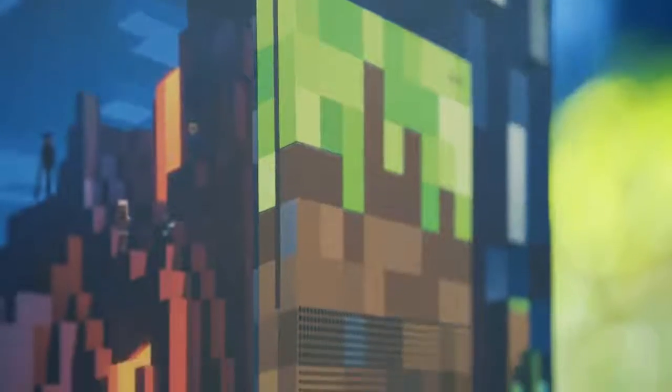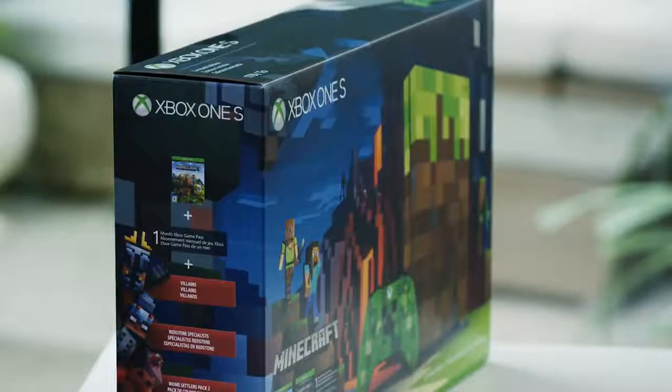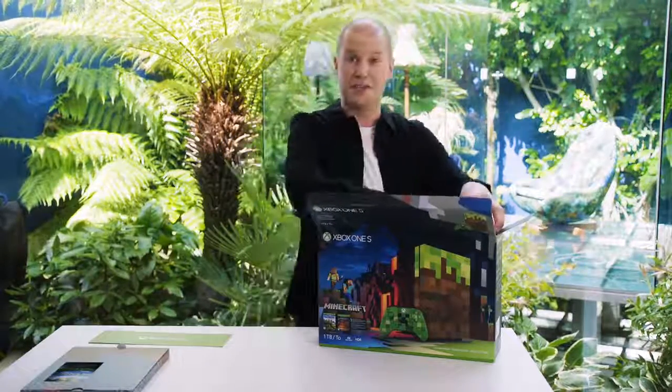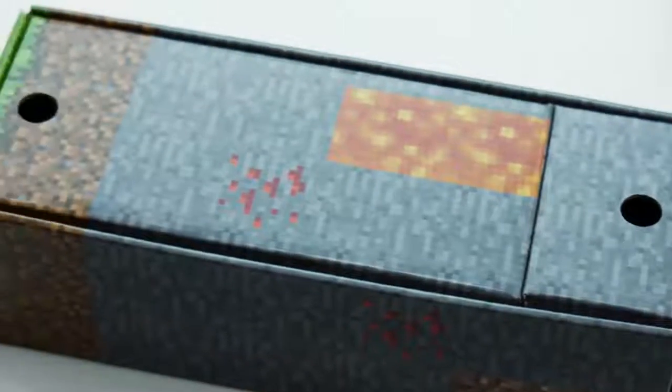You can see immediately from this packaging this is something very special indeed. The whole console was designed with the Minecraft team at Mojang in Sweden, so if you've ever sent us your designs, requested a console just like this, or even just dreamt of an Xbox built from grass and dirt blocks, this one's for you. Even the inside of the box has been designed with Minecraft fans in mind. As you dig deeper you can see layers of grass, then dirt, then stone, and even lava and redstone ore in there as well. So even unpacking this console is a ton of fun.